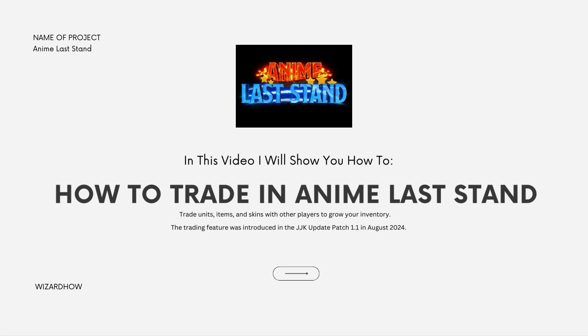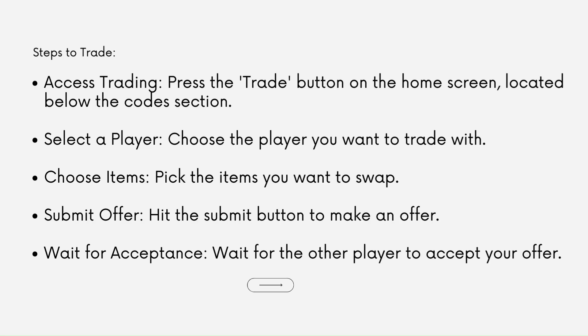In Enemy Last Stand, you can trade units, items, and skins with other players to grow your inventory. The trading feature was introduced in the JJK update in August 2024.